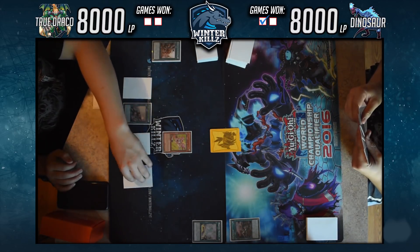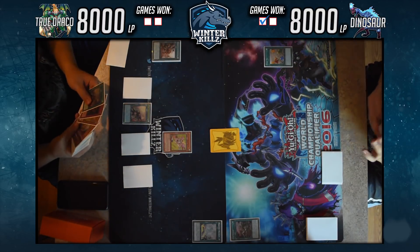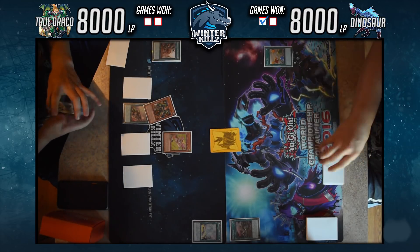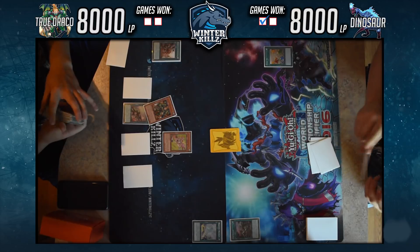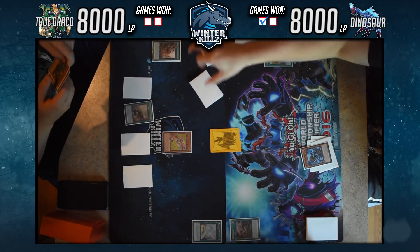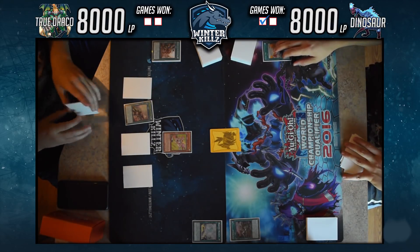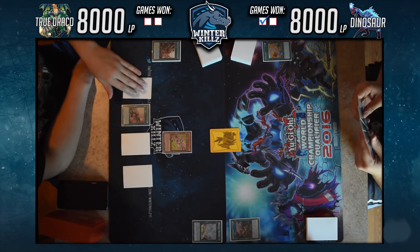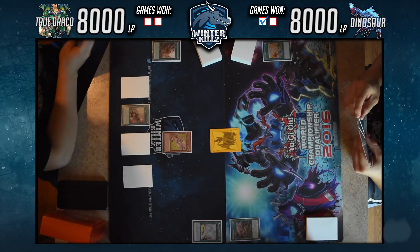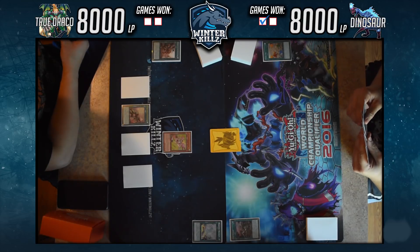He gets his turn started with Lost World — what else is new. He plays Fossil Dig; I chain on Fossil Dig activation. I grab Dynamite Knuckle. He adds Miscellaneousaurus from deck to hand — the best Dino monster in the deck, hands down. I'm very interested to see the archetype feature I did on Dino Wrestlers, and what Dino will be doing with those cards.